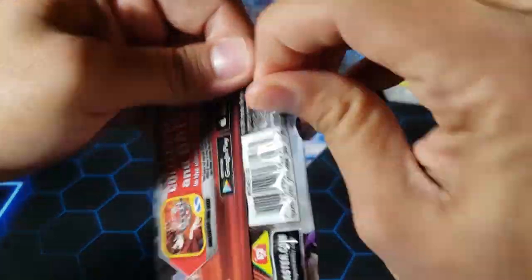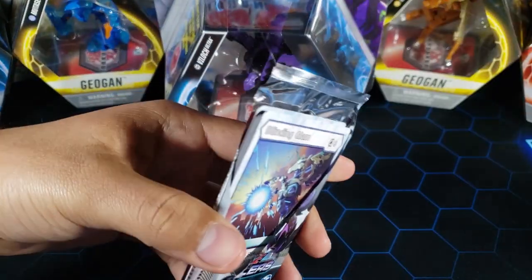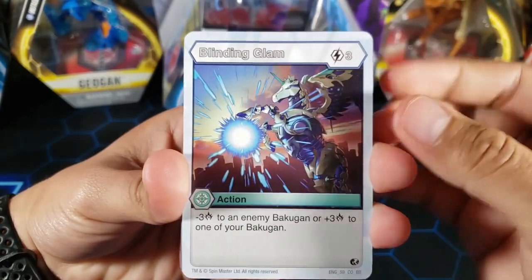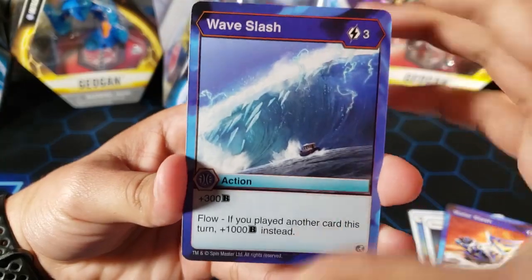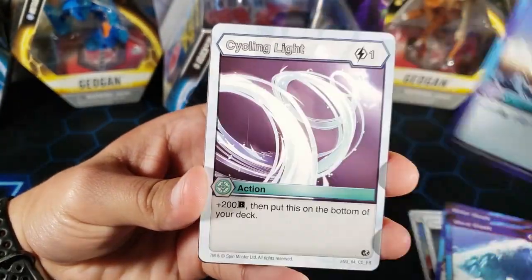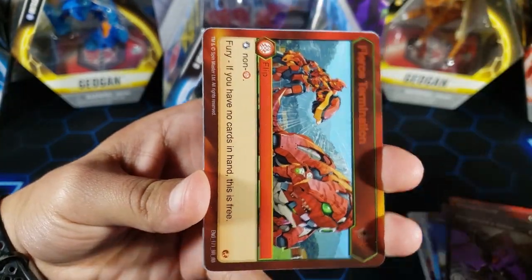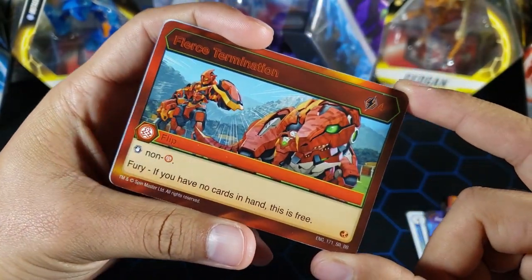Let's see if we can pull some nice cards out of this pack. All right let's see what we pull. We got Blinding Glam, Bone Defense, Water Slash, Wave Slash — pretty good card — Aqua's Shield, Cycling Light, Power Ritual, Garganoid's Gaze. We have a Super Rare Fierce Termination. Not bad.